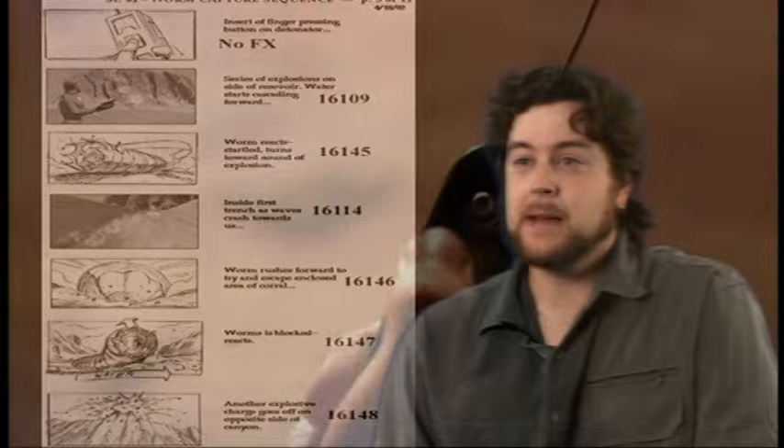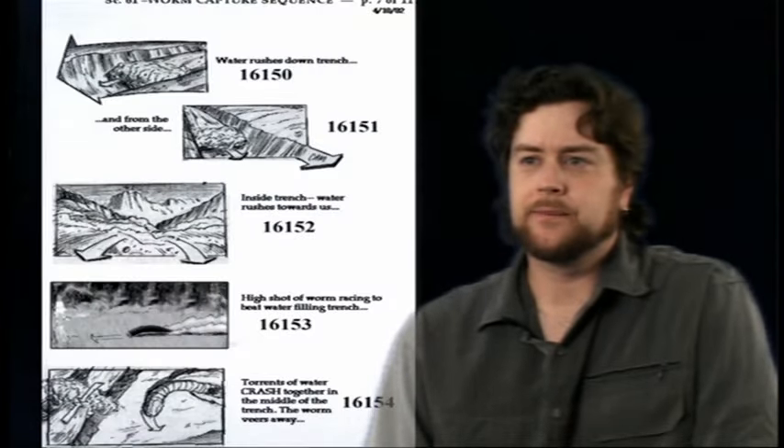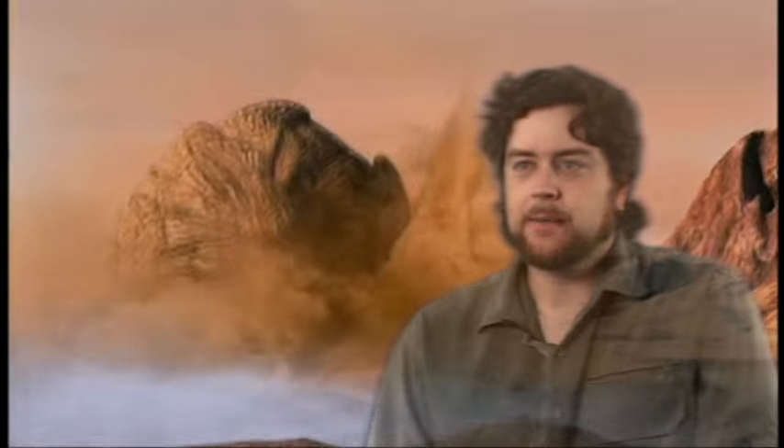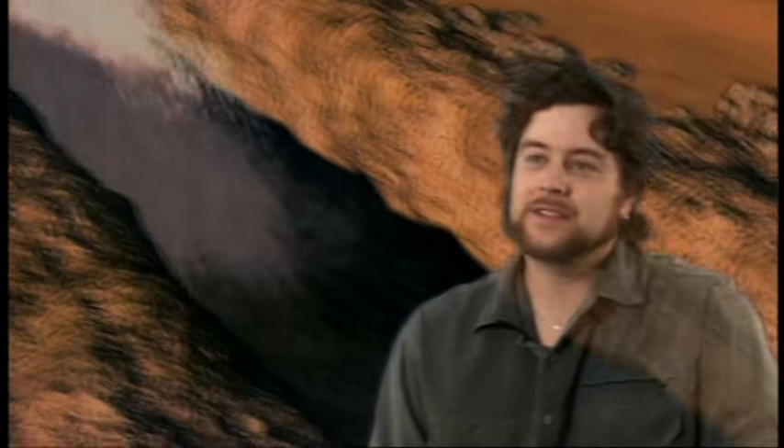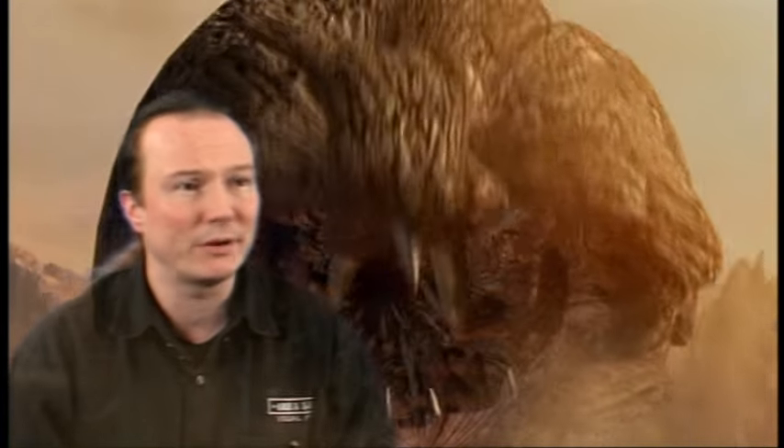We came up with the idea of a folding cage that was underneath the sand. I laid out maybe about thirty-five shots in what's known as an animatic — without actors, with CG puppets standing in for where the actors would be — to give the editor and the director a sense of the timing of the sequence. We began animating that before the director even came on board.